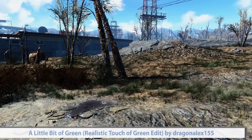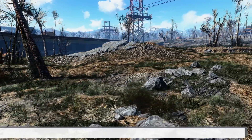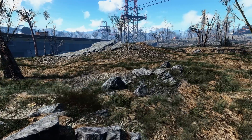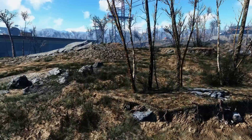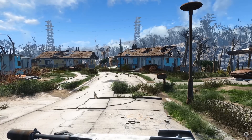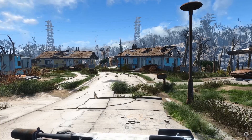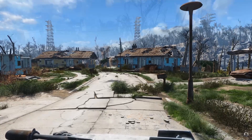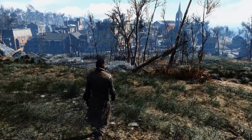Sixth, we have A Little Bit of Green by DragonAlex155, which is an edited version of the original Touch of Green mod. This mod simply adds a little bit more green to the world of Fallout, making it look a bit nicer, more vibrant, and depending on your opinion, a bit more realistic. I chose DragonAlex's version because the green adjustments are more realistic and immersive than the original — the original was just a bit too green for my liking. You still retain the wasteland feel, but notice at least slightly more green in the world, which adds to the realism.